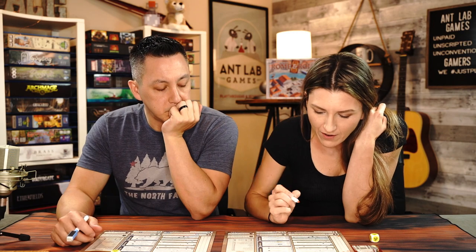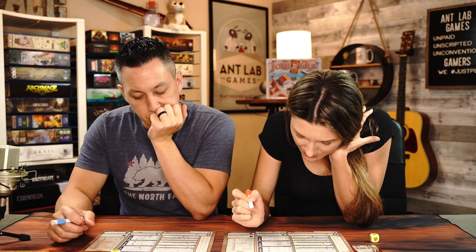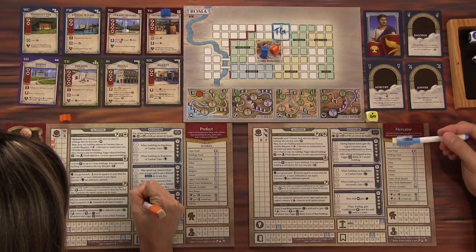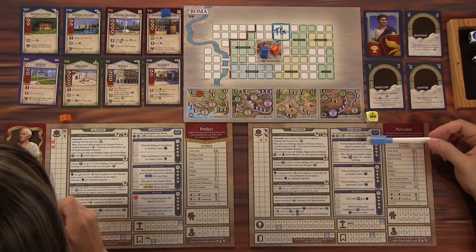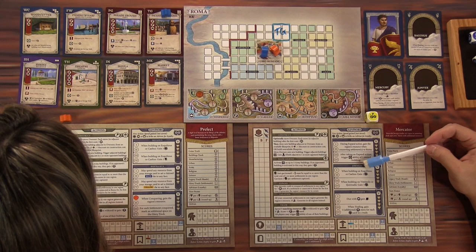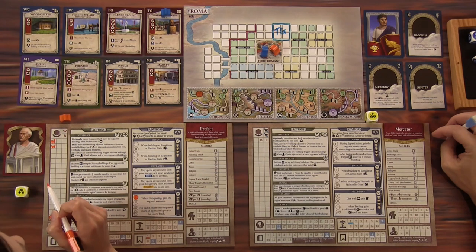You can never use your resources that are in your warehouse to bribe anybody — they're already on the books. So we're going to bribe an advisor. I'll bribe Jovilios because when he is fully bribed, he'll allow me to gain the region's resource when I conquer. With the advisors, there are two segments of cumulative skills — bribing them twice unlocks the first, the fourth time unlocks the second, and the fifth time gives victory points.